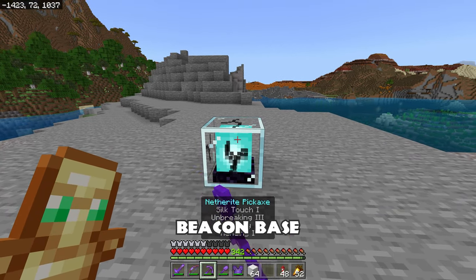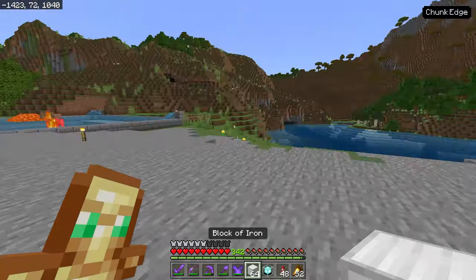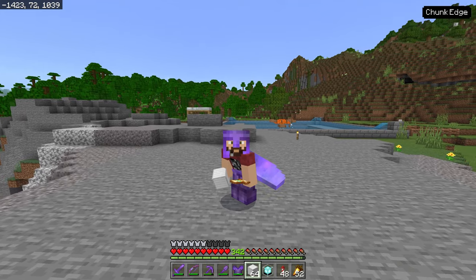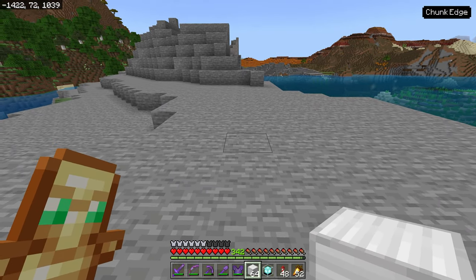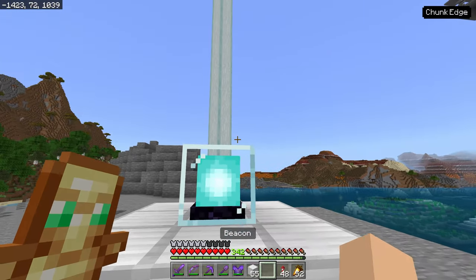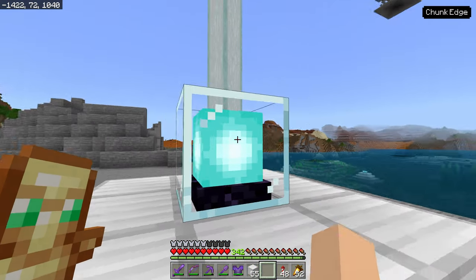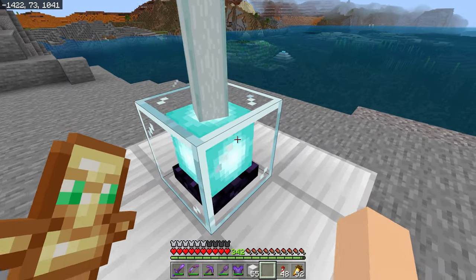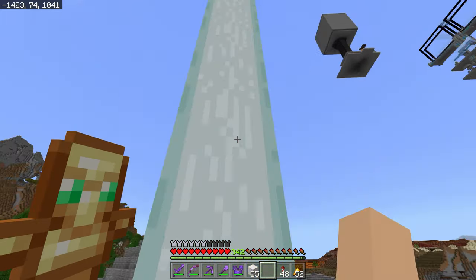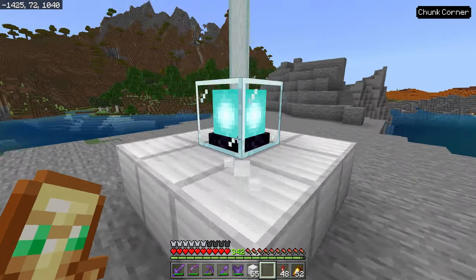A beacon base is made out of a variety of ore blocks: you can use iron blocks, gold blocks, emerald blocks, diamond blocks, or even netherite blocks. You can make a three-by-three beacon base and put the beacon on top. As long as it has sky access — meaning it can reach all the way up to the sky — it'll work. In the Nether, as long as you clear out all the netherrack all the way up to the bedrock ceiling, your beacon can work there too.